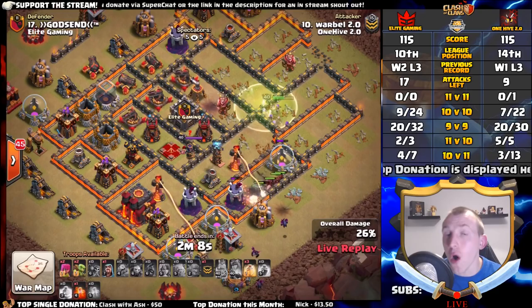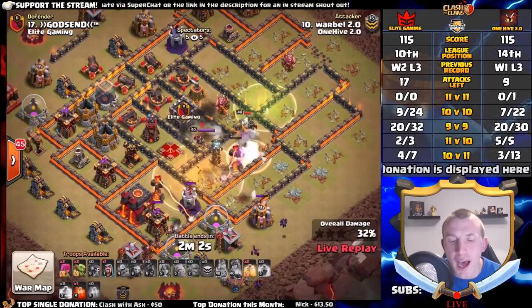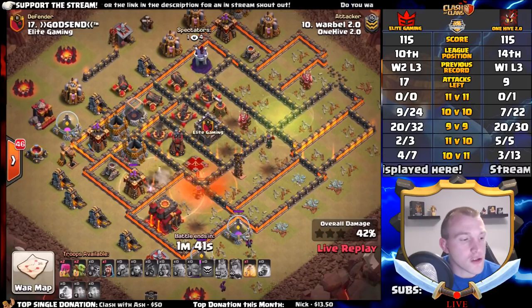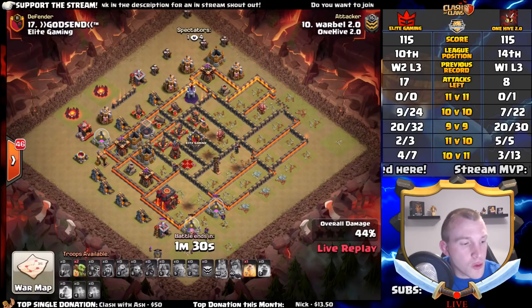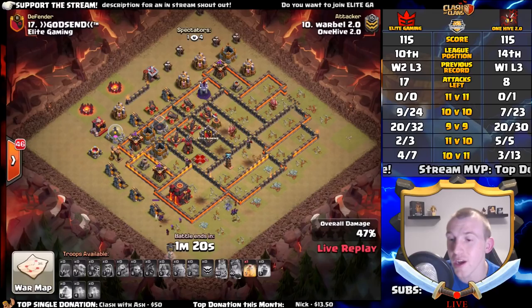The queen is kind of stuck but hog riders are in quickly to try and protect her. If you can get your hog riders in quickly, your queen can be helpful for cleanup. She does go down, and the enemy queen stands tall for Elite Gaming. That looks like a defense. Let's update the scoreboard — that is a 10v10 fail. We update to 23 attacks with 7 successful 10v10s. That fail for One Hive means they only have eight attacks left to Elite Gaming's 17.